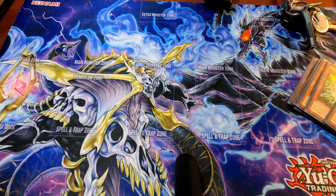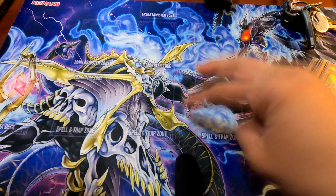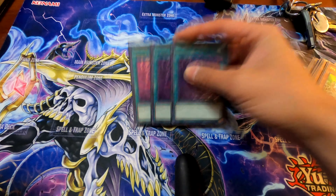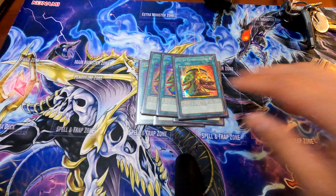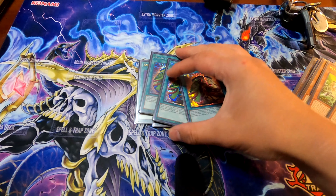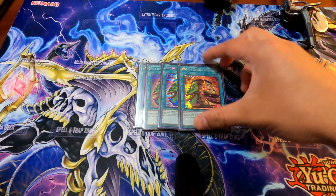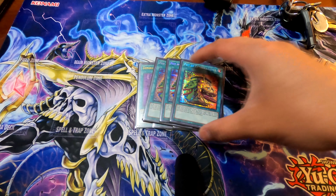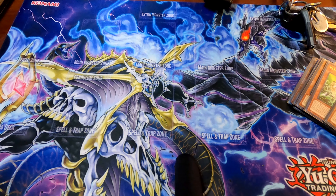So with that, we'll go into the Spells. There are 2 cards I don't have in here that I did play, since I traded them away as they were only one-ofs. Essentially, I have 3 Zombie World and 3 Pot of Extravagance. I did think about playing Prosperity since I only had one, but I just went with Extrav. This came up a lot when I saw it — it helped a lot, just getting the free draws. The best thing about this deck is your extra deck doesn't really need it as much.